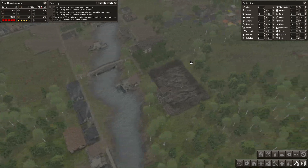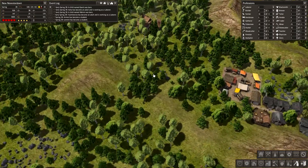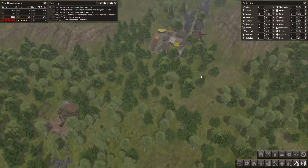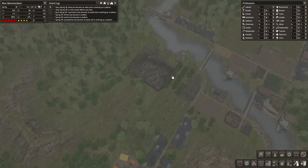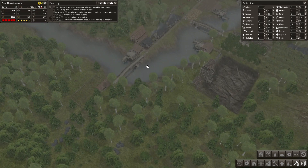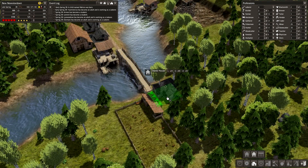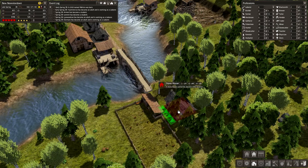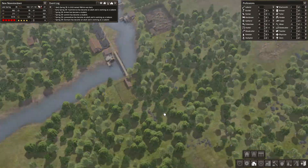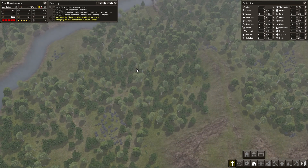We're getting a very good amount of laborers — all of our students are becoming adults, which is great, and that will help us out a lot. I'm thinking it's time to expand in this direction. Why not? Two more houses over here next to the chickens — that's great.